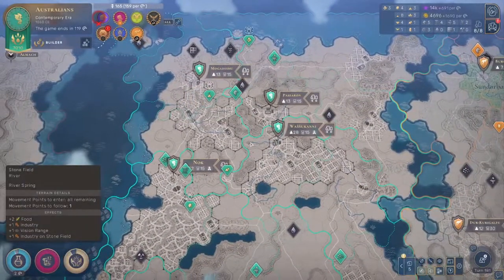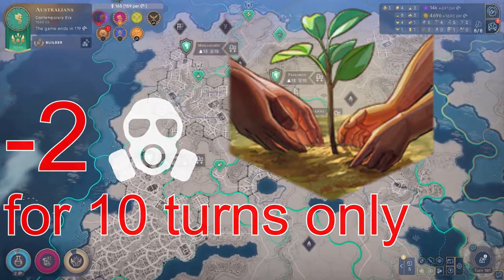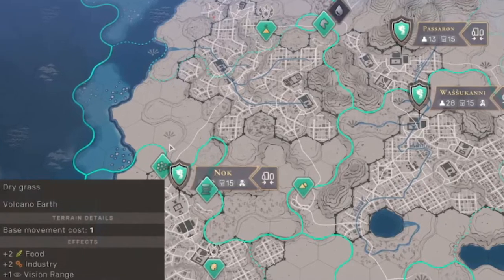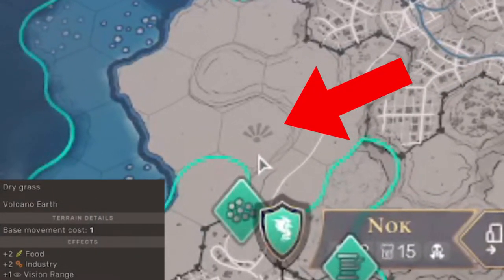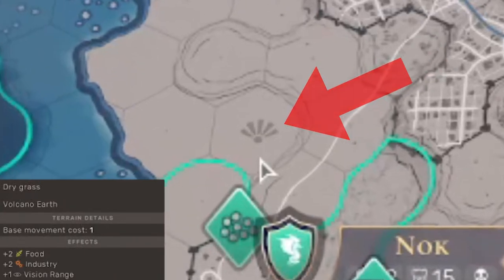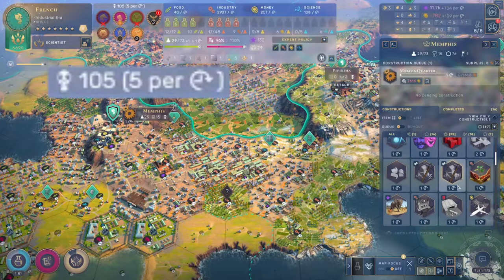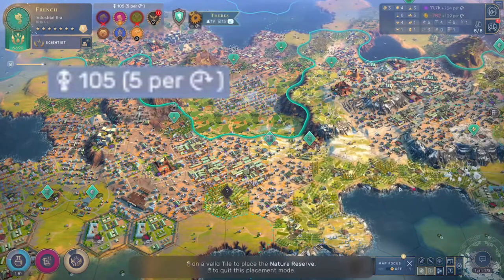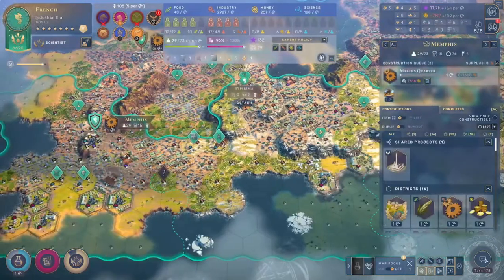To reduce pollution, you can either plant forests, which will reduce pollution by 2 for 10 turns. You can also place down nature reserves, which will reduce pollution by 3 per turn indefinitely. There are always tons of spots you can put nature reserves — they have the little icon here and they're not super scarce. Now their effects apply locally to the territory, not to the city, just the territory. Subsequently, they also affect the global pollution levels.